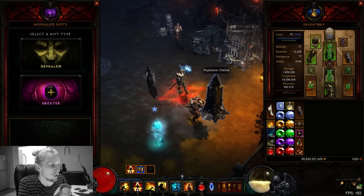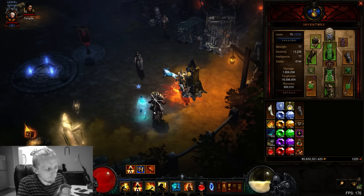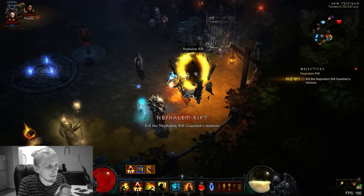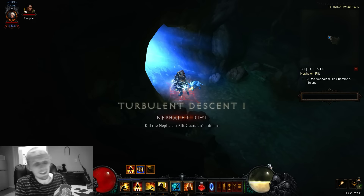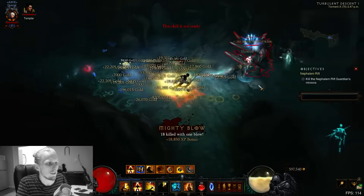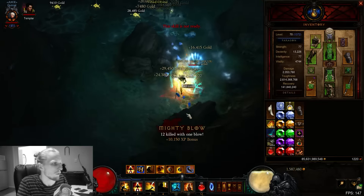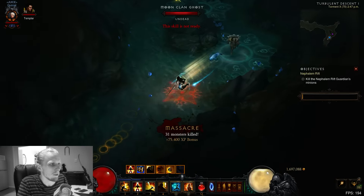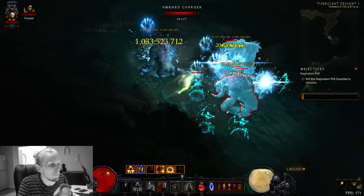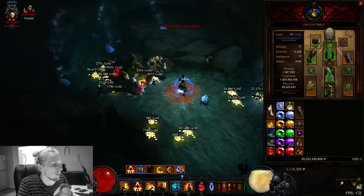We're gonna go into a rift and show you guys how we abuse it - how quick this is. You might be wondering how you're gonna survive with only 16 million toughness. The second I come into the rift, I press 7-Sided Strike and there's gold dropping everywhere. Look at my toughness now - it's at 2.6 billion. That is because I have the Boon of the Hoarder Legendary Gem equipped.